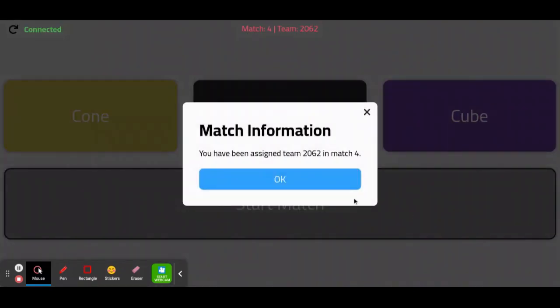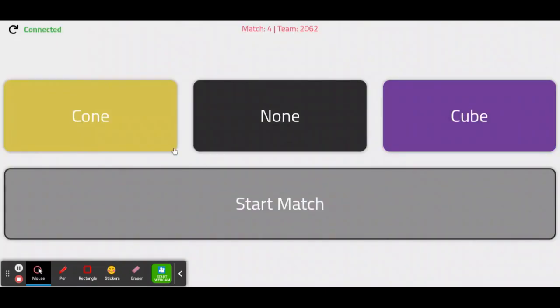After the admins assign the match, the scouter will be put into a match with an assigned robot. After pressing OK, the scouter will choose the game piece the robot has preloaded.